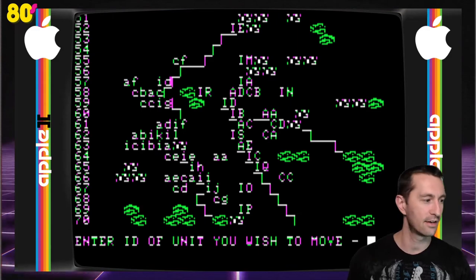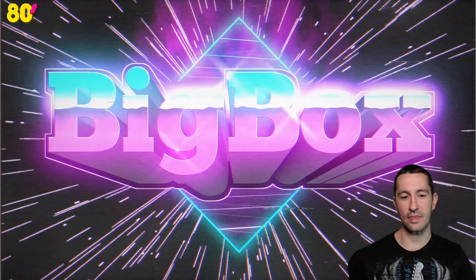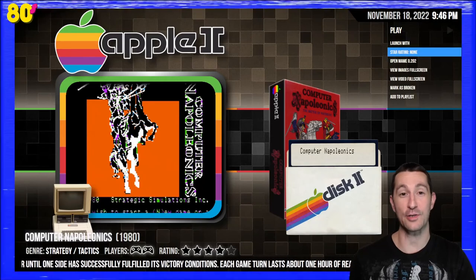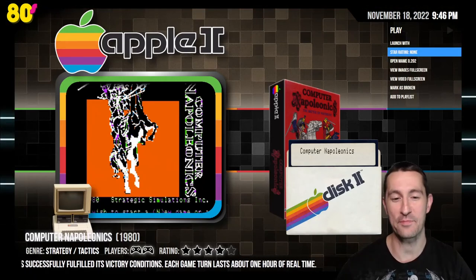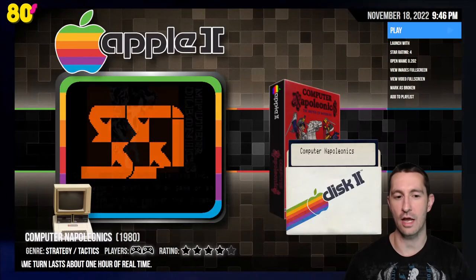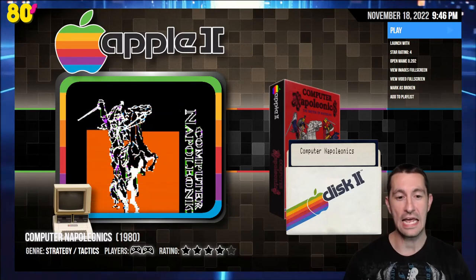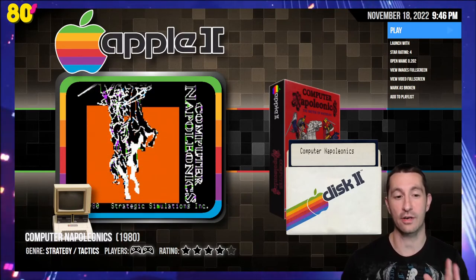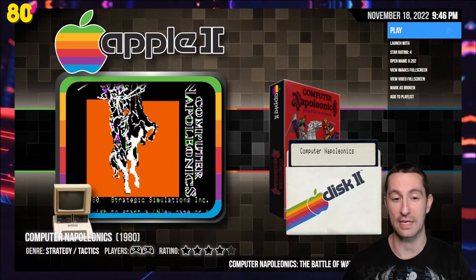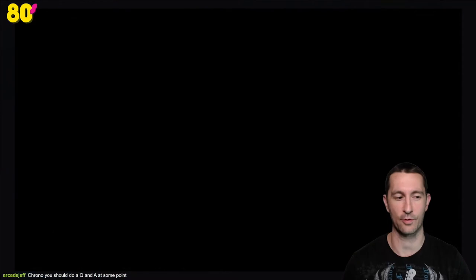Another excellent strategy game. We're not going to go into a lot of detail because it's so extensive, and this one we didn't have the manual for. We're going to go ahead and give that one four stars for Computer Napoleonics. At Chronologically Gaming, we are not picking a certain genre over another — every game genre can be played and understood. Even though this one is extremely cryptic, we're not basing it on playing it now — it's for the time. In 1980, this would have been excellent for a home computer.